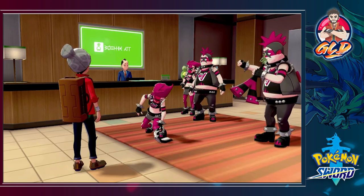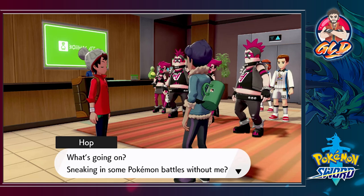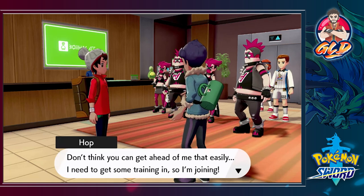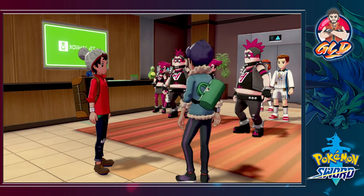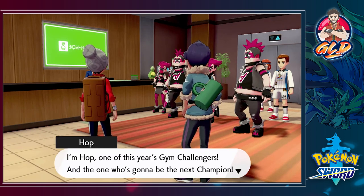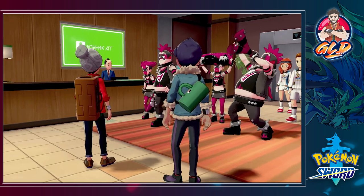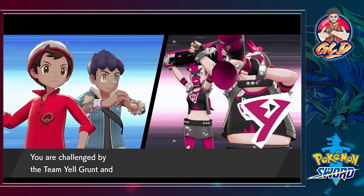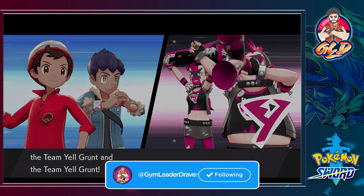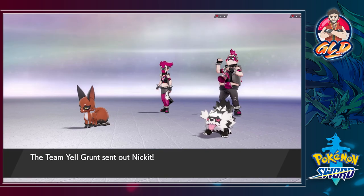'Draven, what's going on? Sneaking in some Pokemon battles without me? I need to get some training in — I'm joining here! I'll even heal up your Pokemon.' I really don't want to battle with you but okay. 'I'm Hop, one of this year's gym challengers and the one who's going to be the next champion. Now let us have a nice two-on-two!' The main reason I don't like Hop is because I am going to be the champ, and in double battles he's pretty useless with me.